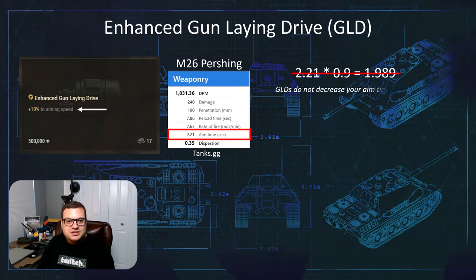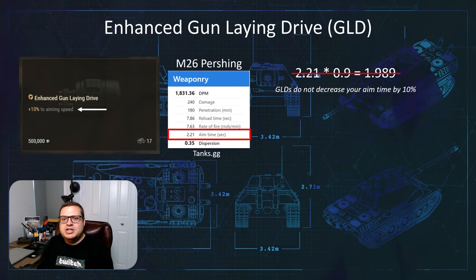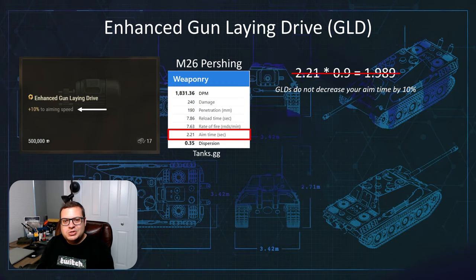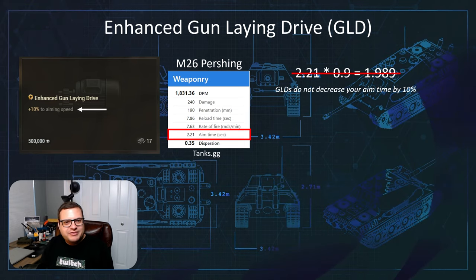So I came to the conclusion that gun-laying drives don't actually decrease your aim time by 10%. I spent a long time scratching my head over why the numbers weren't adding up. So when it usually comes to these sorts of scenarios where I'm confused by math, I did what I always do and I asked my wife for some help. My wife is way better at math than I am.